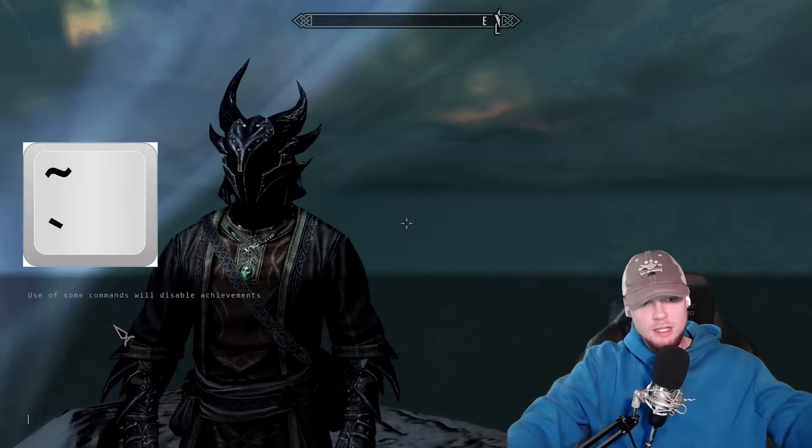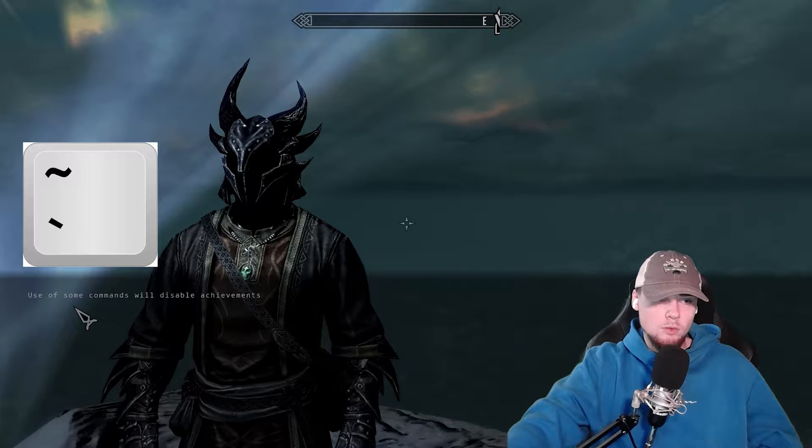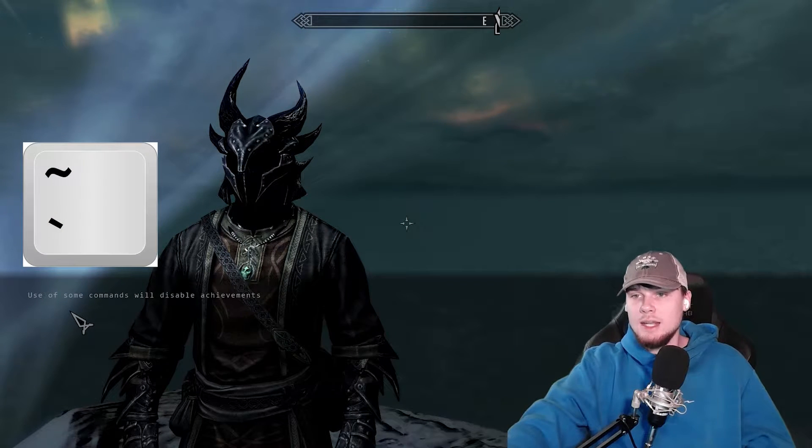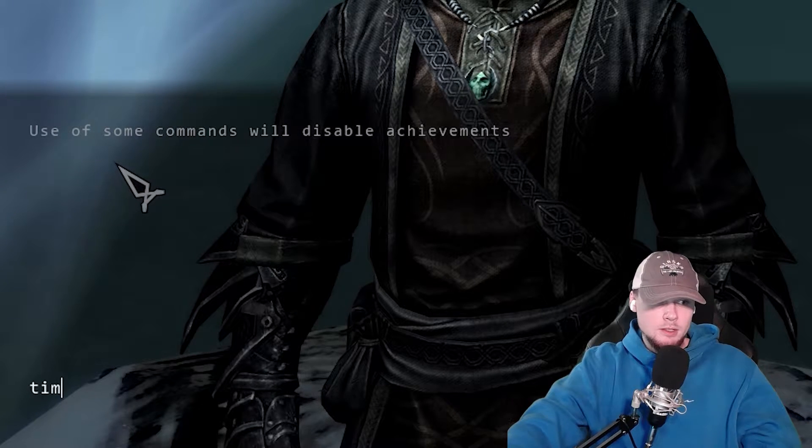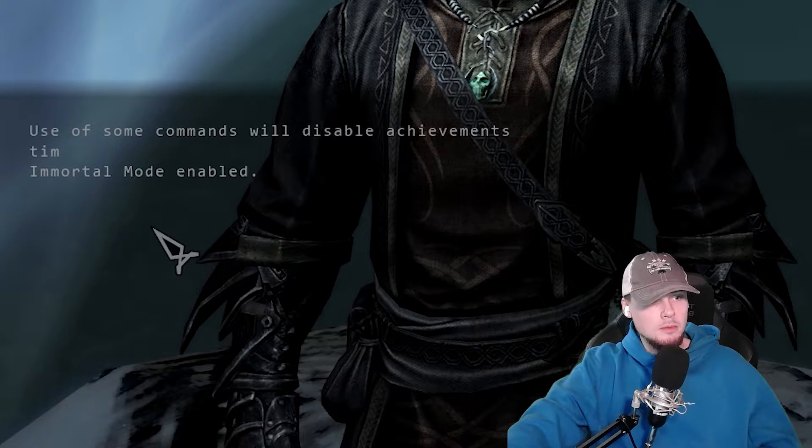We're going to press the tilde key to pull up the console command window. The first command we're going to look at is immortal mode — we're going to type in T I M. Press enter, and it says immortal mode enabled.